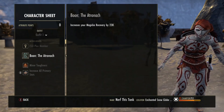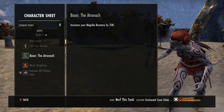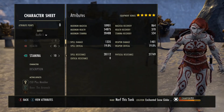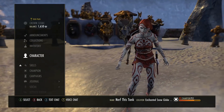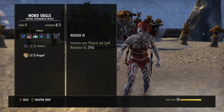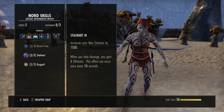I'm running the Atronach Mundus Stone for Magicka Recovery — sitting at 864, which will go up later. I'm playing a Nord because I get health, stamina, ulti gain, and resistances. Imperial will give you more health than Nord, but the Nord passives cannot be skipped. Nord is best-in-slot tank race right now, in my opinion. The ulti gain and resistances from Nord, combined with Warrior Poet resistances, let us hit resistance cap almost exactly.